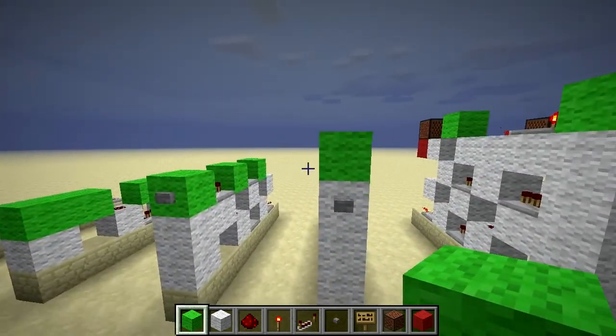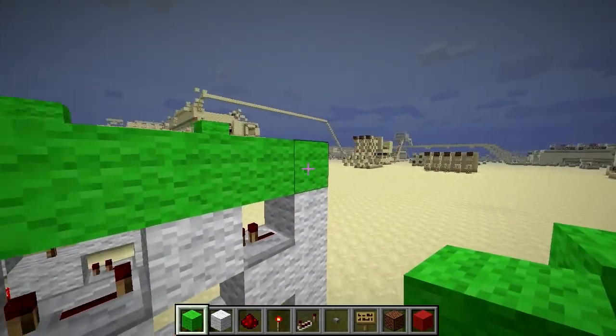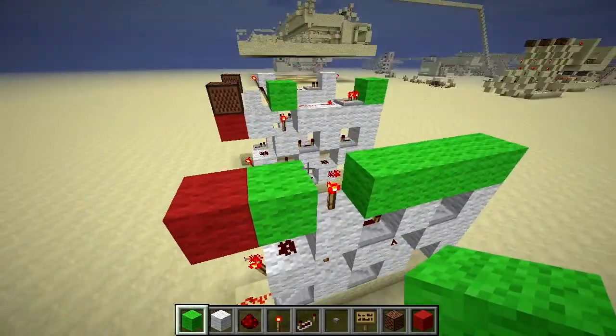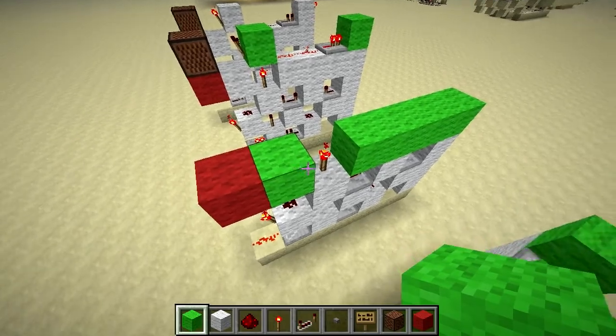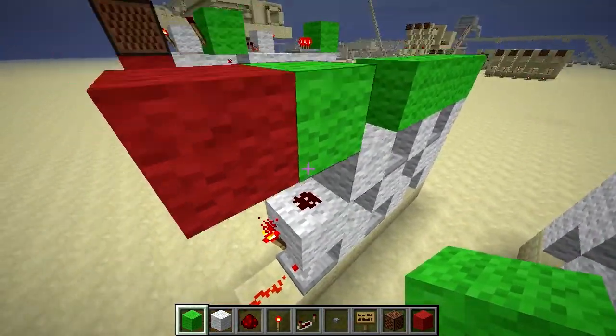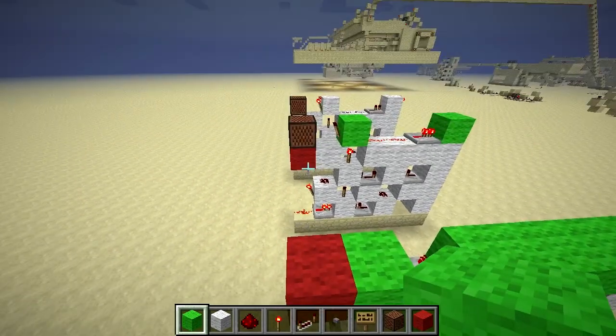For the fourth layer you're going to place down a strip of four wool followed by a torch on top of this block. I'm going to place another piece of wool on the side of this, which you can place by putting it on the side of the torch. I've used red wool here for this temporary block which we'll get rid of in the next step.